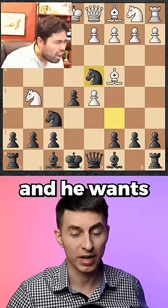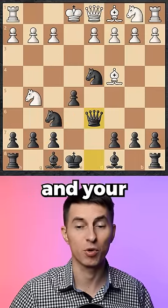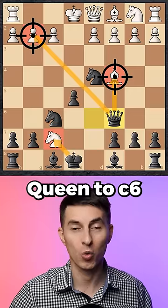Your opponent sees that it's a wrong move and he wants to renew the threat to your pawn on f7. But you then just capture this pawn, and your opponent happily executes their main threat, thinking that he's just winning the game. But all of a sudden you counter with Qc6.